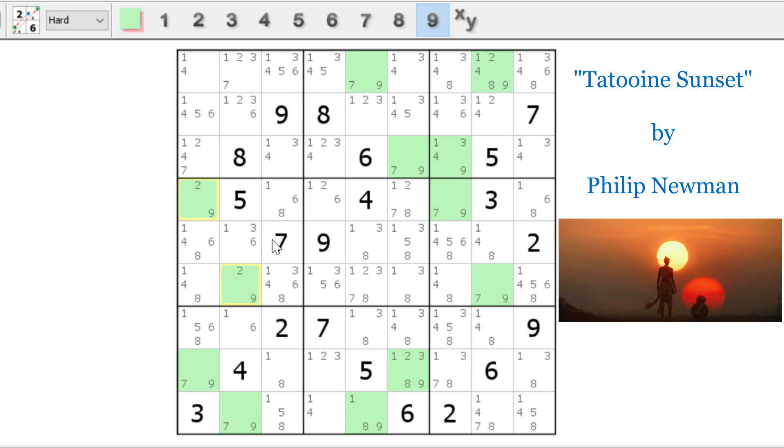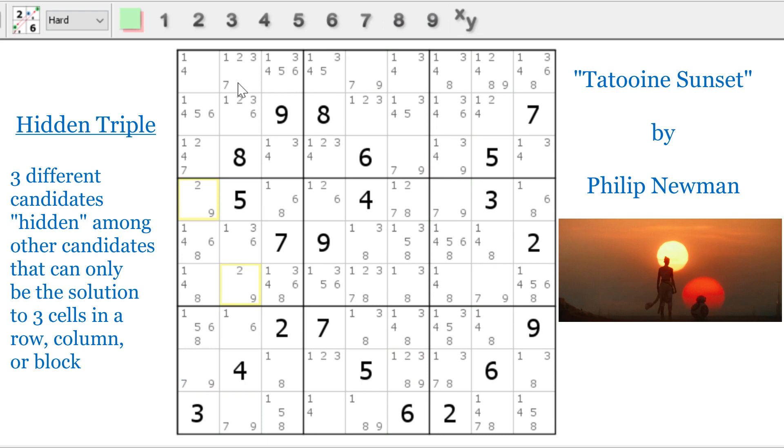Now we can't do any swordfishes right now — we have to look at pairs and triples. With the way we've been eliminating candidates, it's a little hard to see hidden triples, but they're here. In row one, the candidates two, seven, and nine are limited to only three spots. Two, seven, nine can't be in any other spot in row one — so those three numbers are locked into those three cells. We can eliminate everything else that's not a two, a seven, or a nine. It was a hidden triple, and now it's a naked triple after elimination. We need this to keep whittling down our candidates.